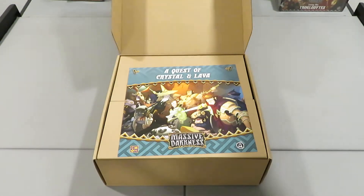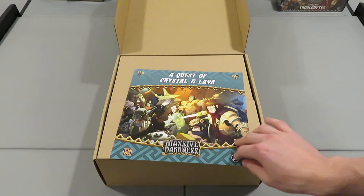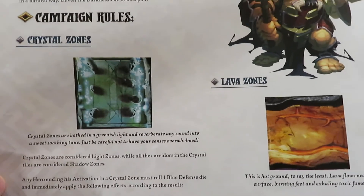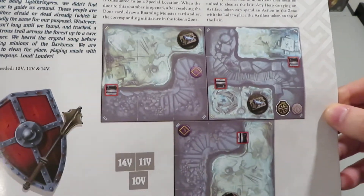Some of the stuff in the back will be going to retail, but some of it I believe is Kickstarter exclusive. I believe as a Kickstarter exclusive we get a Quest of Crystal and Lava. In the base game there are quests you go through, very similar to Zombicide, and this will allow us to implement the two different types of tiles — Crystal Zones and Lava Zones — which change up the way the game is played.